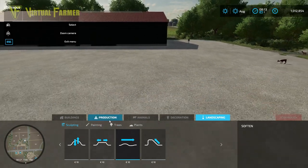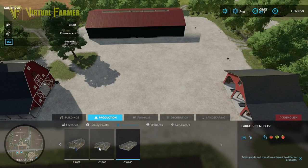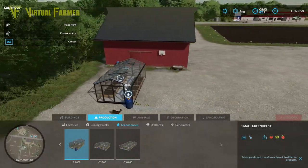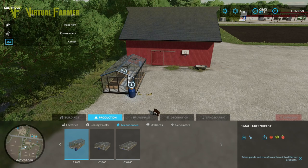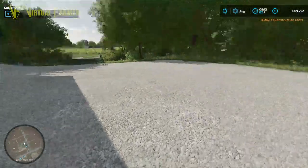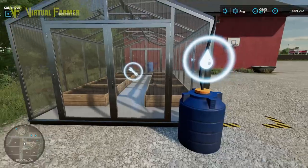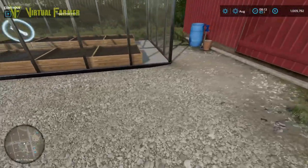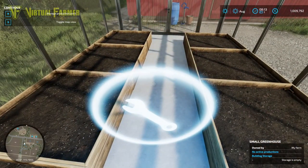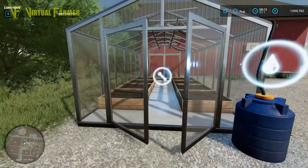Next up we are going to put a production item in — we're going to put some greenhouses, just a couple of small ones. The thing to be aware of with production items is not just the position of your building, but also where you need to fill your production item and where you get the products from it. In this case we've got a water trigger here so we need to access the front of it for that, and we have pallets producing along the side. You need to be able to get into the front doors to set your production up. We'll go more deeply into production chains in a later set of videos.